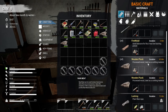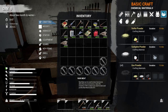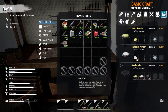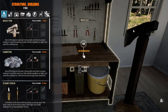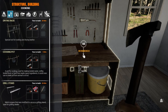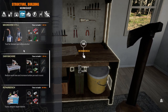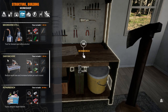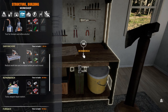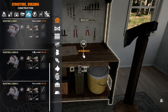I know we can make a pickaxe — at least in the older version we could. Let's see, build menu. Usually the tools you don't build in this menu though. Saw table — increase the time to lumber. Well, that's cool. That's new, the last time I kind of looked through what we can build.